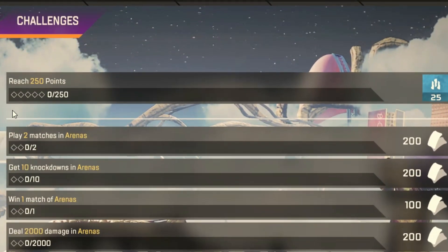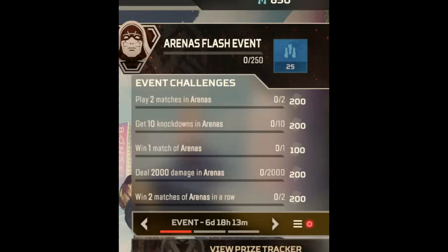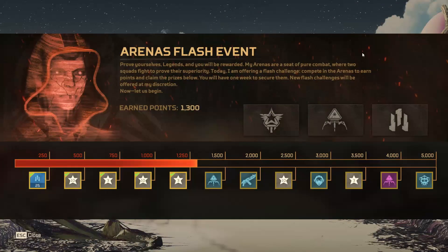For some challenges, such as getting a certain amount of damage, the bar will increase once you complete it the first time. For example, I started the day having to get 2,000 damage, and once I did that it increased to 5,000 damage, and I earned more event points after completing the 5,000 damage challenge. I finished one session with a total of 1,300 points.